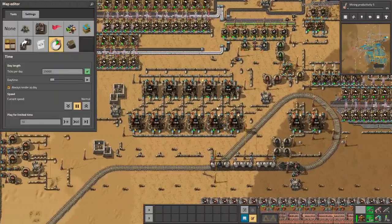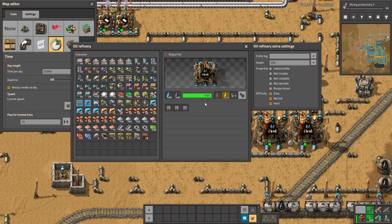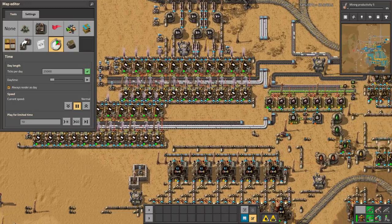It's also great when you work with oils because you can see what is wrong. The top ones are stuck because there is too much light oil, and you can easily see that they are not working. Here everything is working — everything is green.